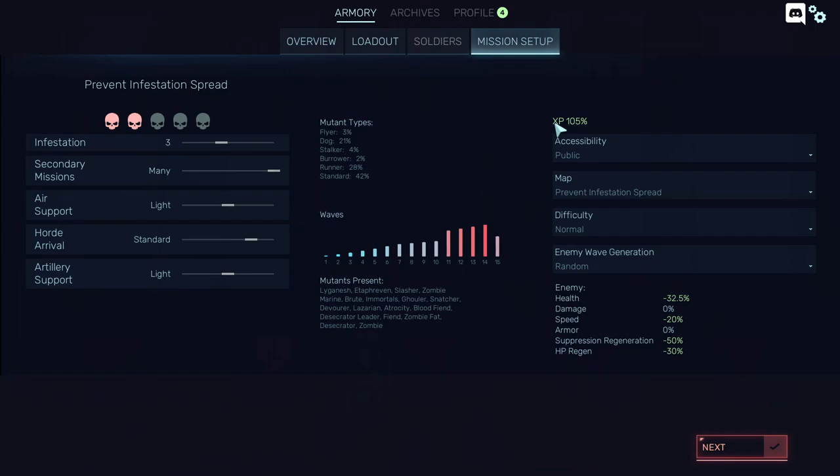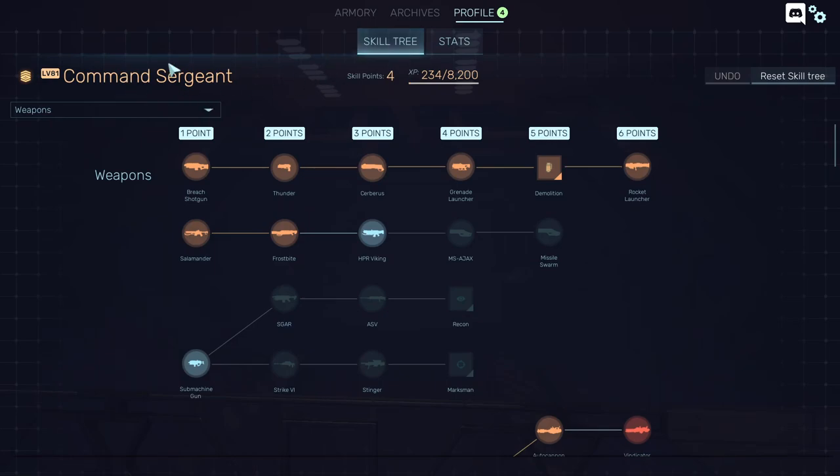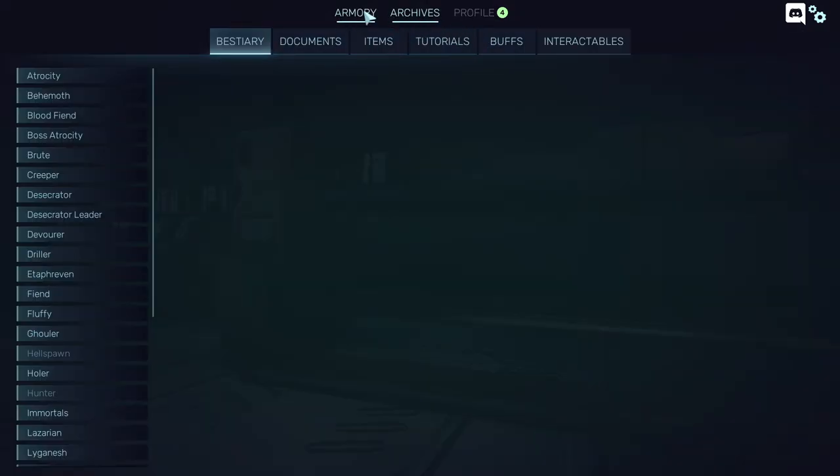You need so much experience to advance in rank to make a perfect build. At about level 81, you have enough points to actually complete a single build from start to finish. So be careful of that.